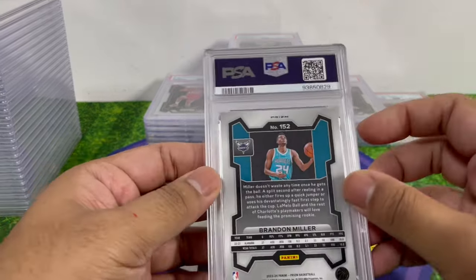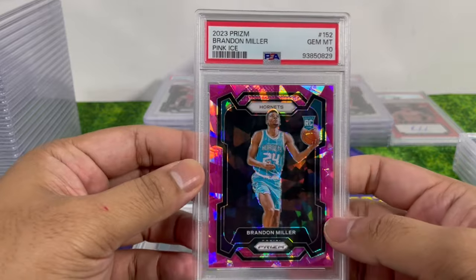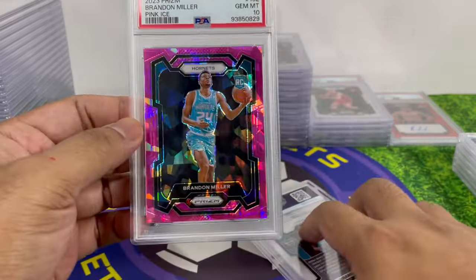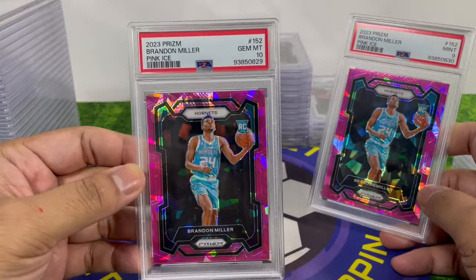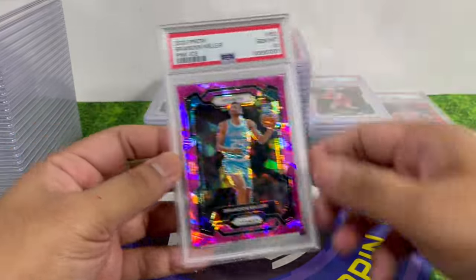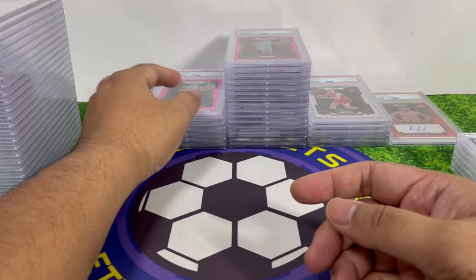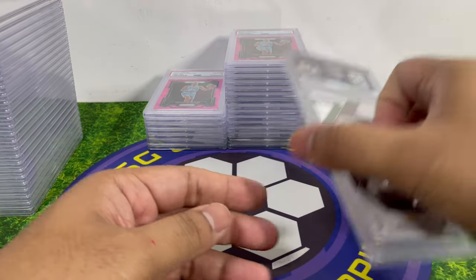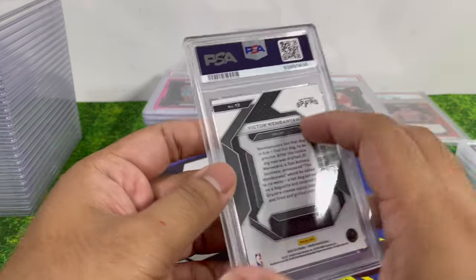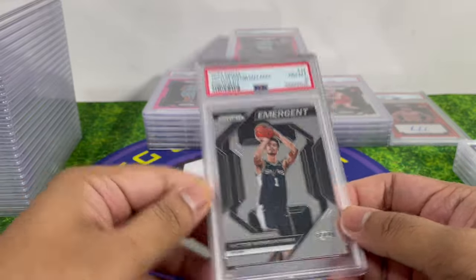Brandon Miller — another amazing rookie — I thought I got a PSA 9 but I actually got a PSA 10 on one of them, which is cool. I'll keep that card. He's a very exciting young prospect. Victor Wembanyama came back PSA 8 on an insert — not sure where I even got that card from.